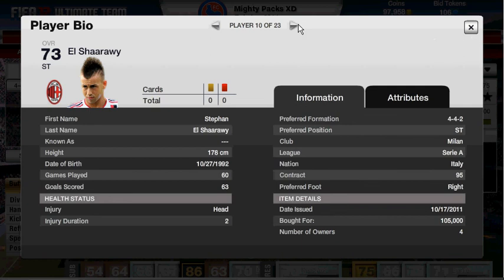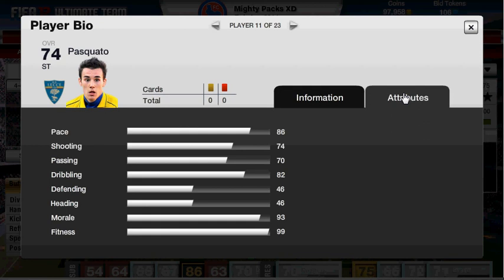The next striker is Pasquato — he's scored 40 goals in 34 games. I just recently bought him and don't really find him amazing, but he has got a higher goal-to-game ratio than El Shaarawy. He's pretty beast. Stats: 86 pace — lie — 74 shooting, I think that should be about 79, but that would probably put him up to a gold and then he'd be like 800 coins. 70 passing, 82 dribbling for only a 3-star skiller. 46 defending and 46 heading, though his heading is a bit better than that in game.